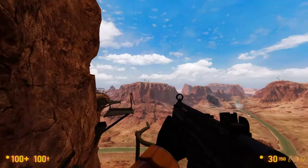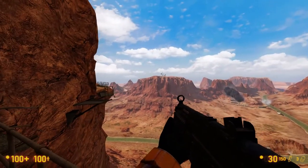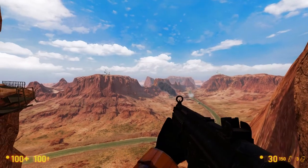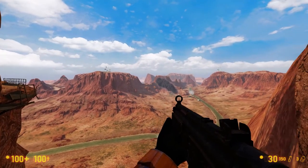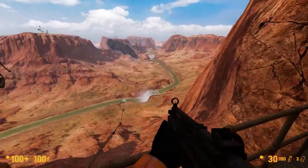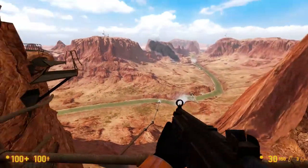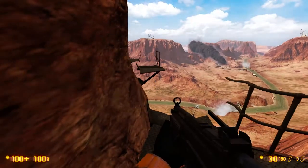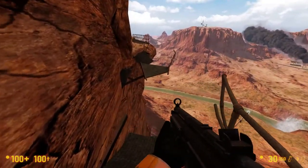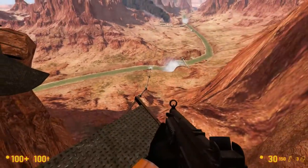The skybox is great here. Xen has great skyboxes — this is my favorite skybox in the game, mainly because I like areas like this. I wonder what river this is supposed to be. Black Mesa is a real area, but it doesn't look like this — it doesn't look like this at all.